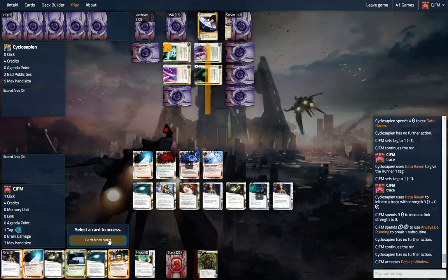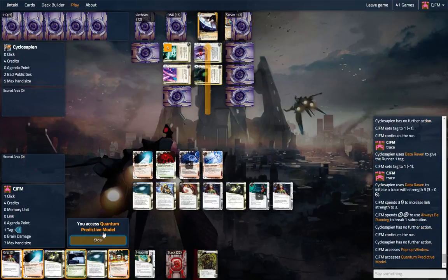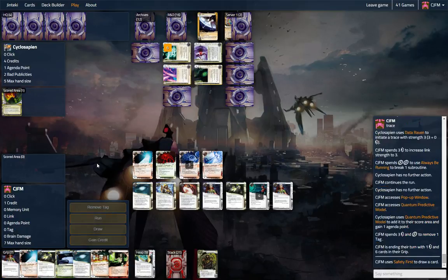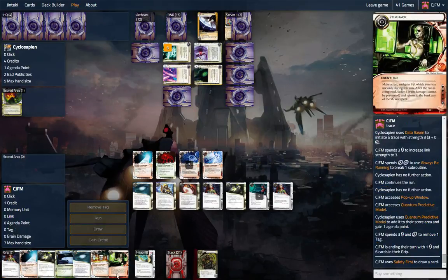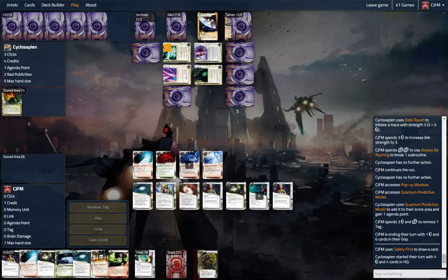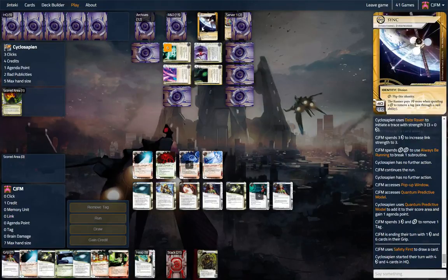Let's see what we got: Pop-up Window and Quantum Predictive. That's sad. We're going to remove a tag. I've got a Stimhack, so we can kind of deal with this. There are 15 cards left in the deck — these kinds of decks go really fast, but they need to go fast.